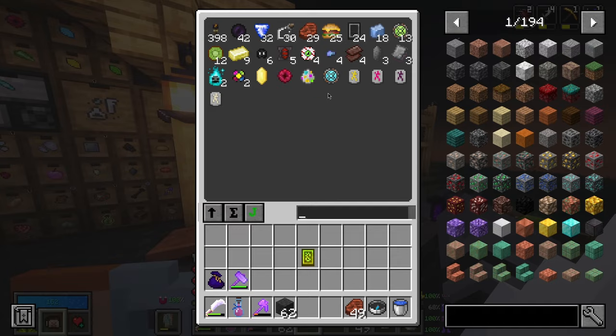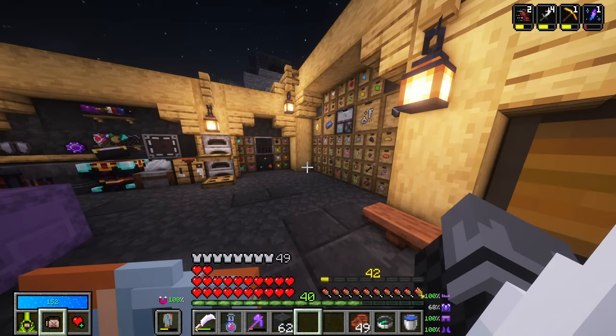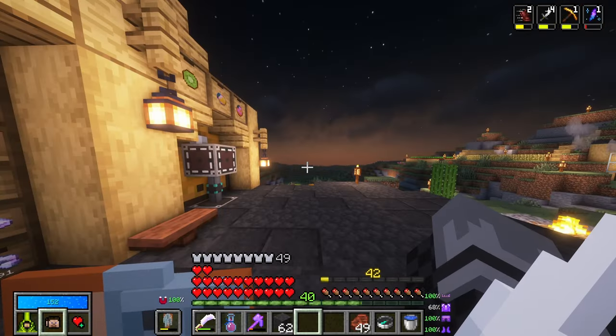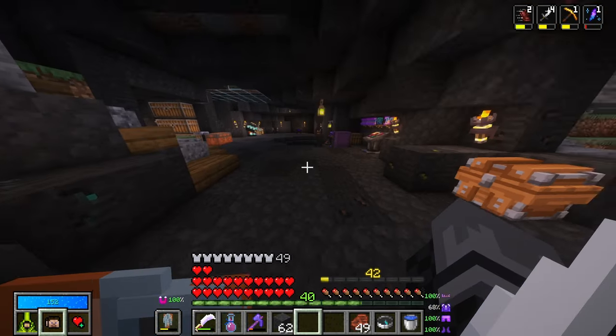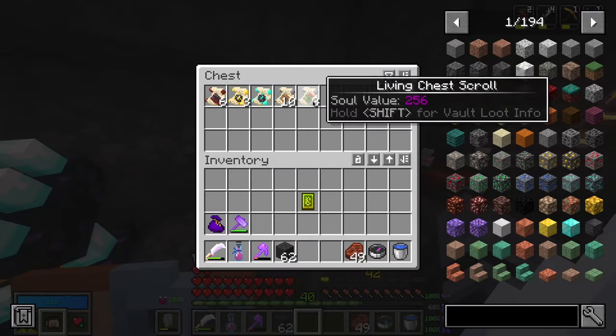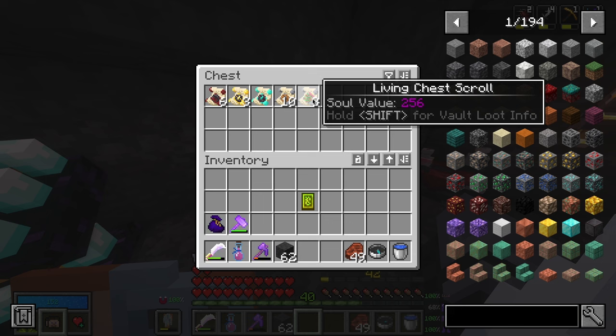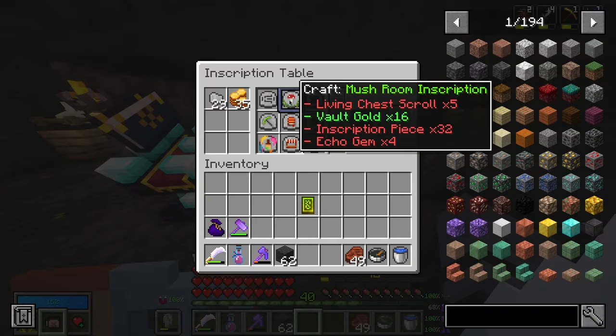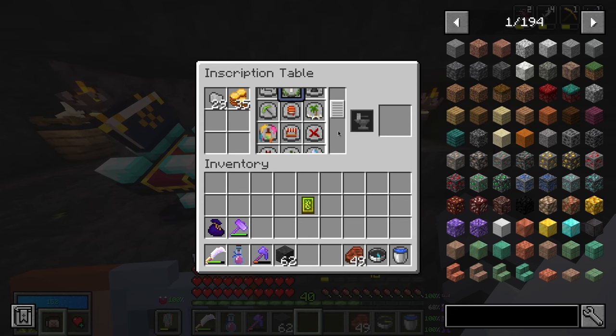I don't quite know how many scrolls we have or where I even placed them. We have three living chess scrolls — if I could get two more, then we could potentially get this. But we also need four echo gems for that inscription. So that plan is down the drain.